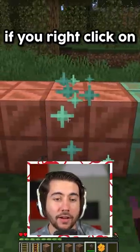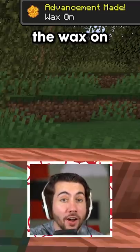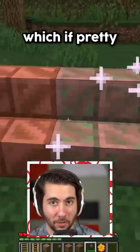There's also brand new achievements. If you right-click on any of these blocks, you're going to get the Wax On achievement. And then when you do it again, you're going to get the Wax Off achievement, which is pretty sweet.